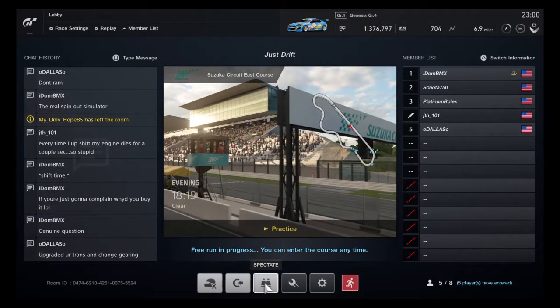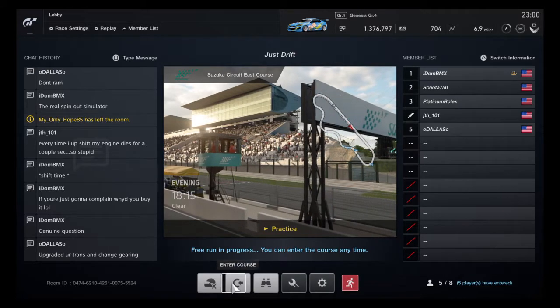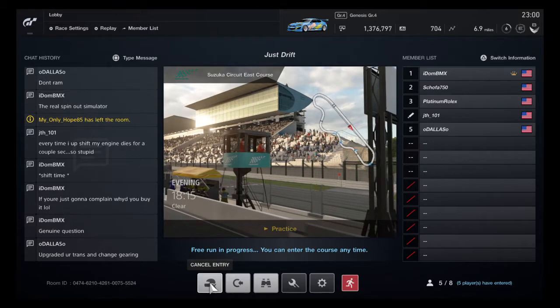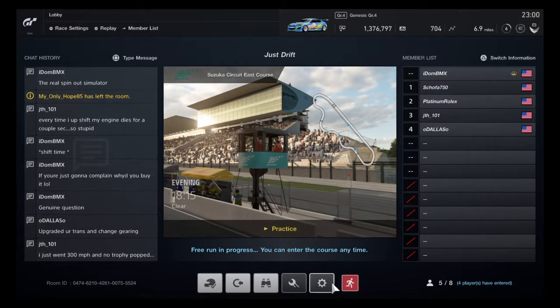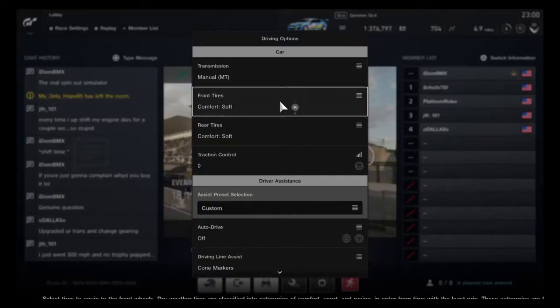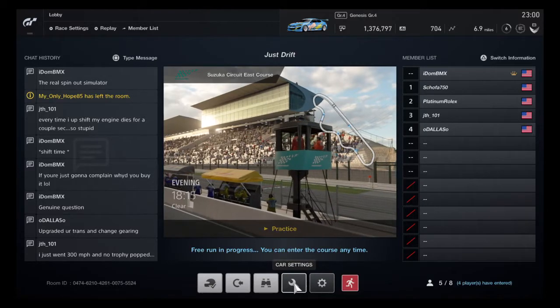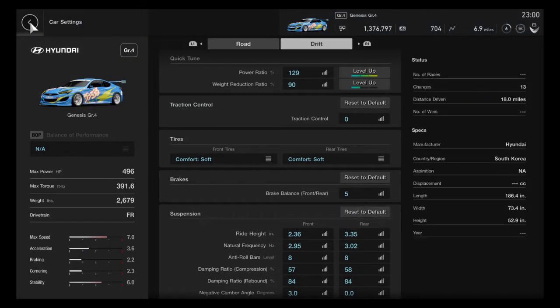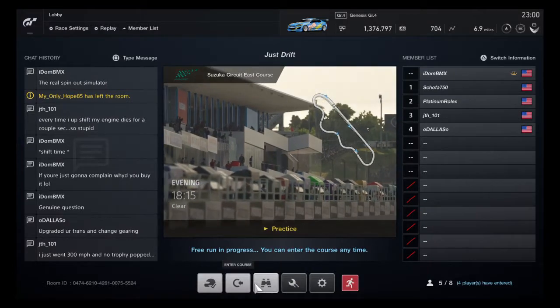So if you go to the main menu of the lobby, it's not in here. Cancel entry — still not here. It's not in driving options. It's the same as old Gran Turismo's car settings — it just gets you to your car and everything. And then spectate — that's just going to spectate the race.